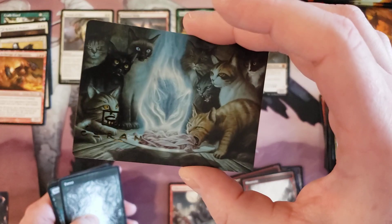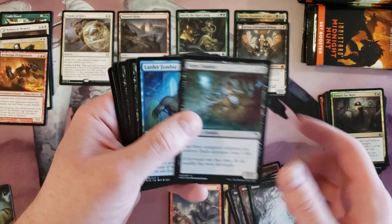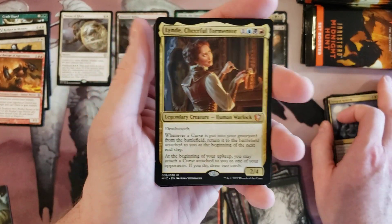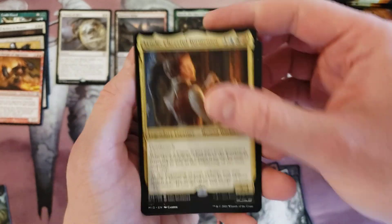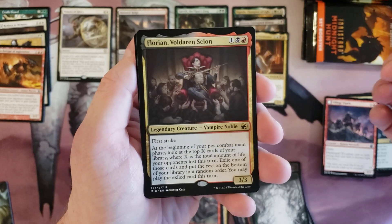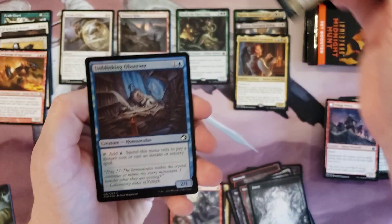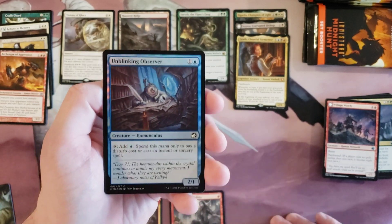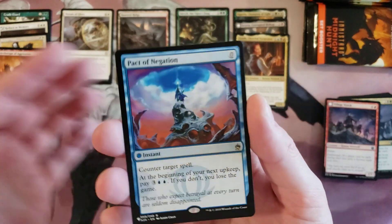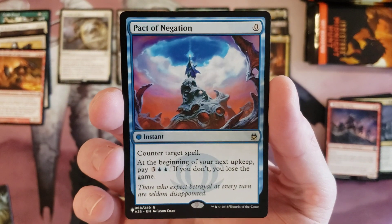That's Can't Stay Away — the cat's getting at that food. Hey Lindy, cool! Cheerful Tormentor, Village Watch, and Florian, Voldaren Scion — he is fancy. And we've got a Pact of Negation off the list — that is pretty solid right there.